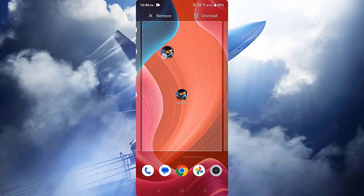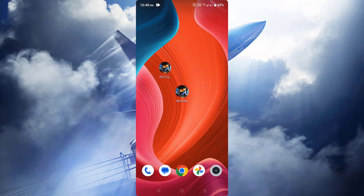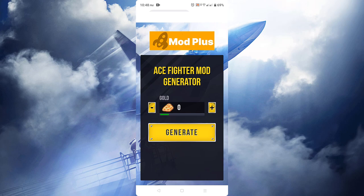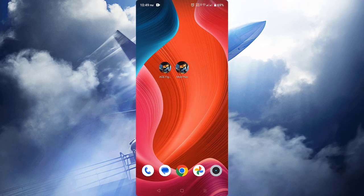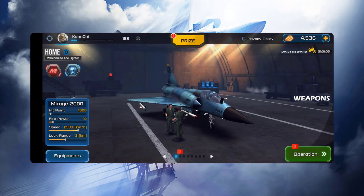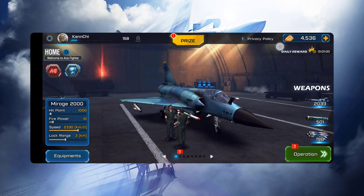Hey guys, in this video I will show you how to get unlimited gold in Ace Fighter Modern Air Combat for free using this Mod Plus app. Let's open this first and let's generate any amount of gold, then let's check our account if we get those resources. As you can see, I only have four thousand five hundred and thirty six gold.